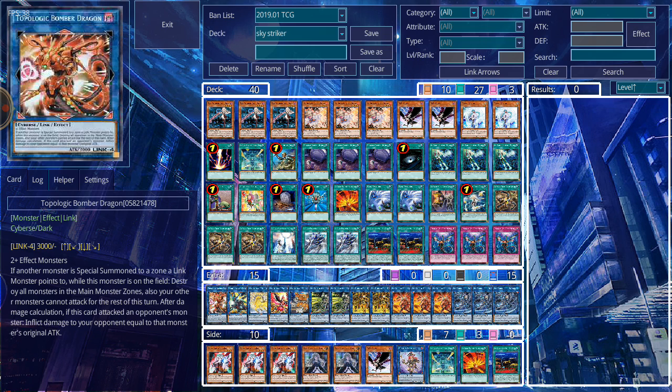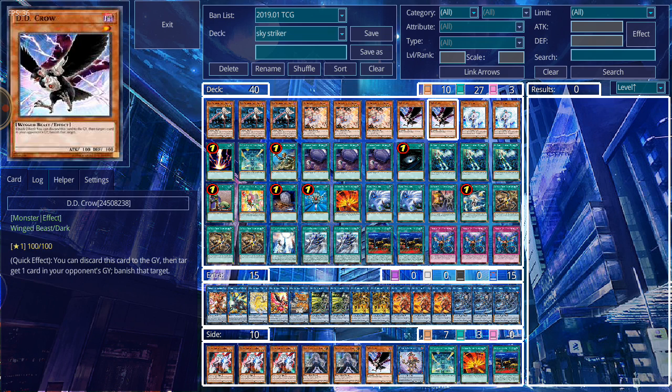The changes in the deck pretty much come from dealing with a lot of the cards in the current game. DD Crow was an add-in because it hits graveyard cards — you want to get rid of as many cards as possible, especially when you're playing against Salamangreat. There are things you don't want them to get back, so DD Crow can help you get rid of those cards. I was considering bumping it up to three copies and maybe dropping one of my Foolish Burial Goods. Crow does its job well getting rid of monsters you don't want in the graveyard, especially when dealing with monsters that can special summon themselves or copies of other cards.